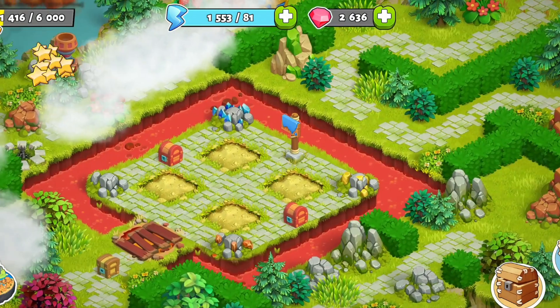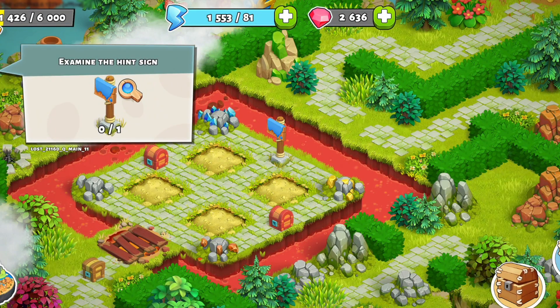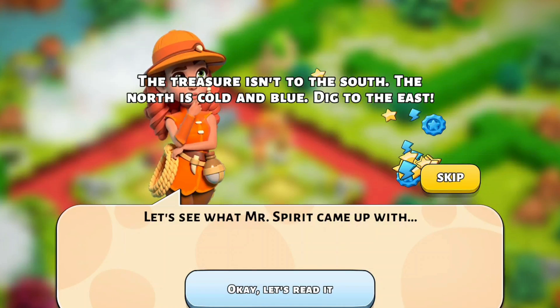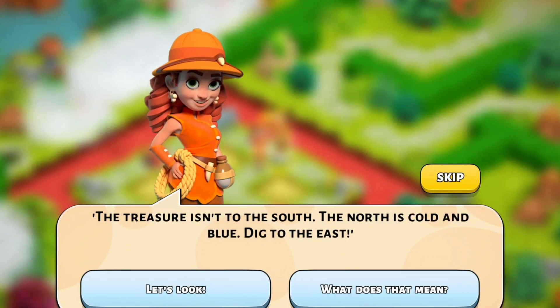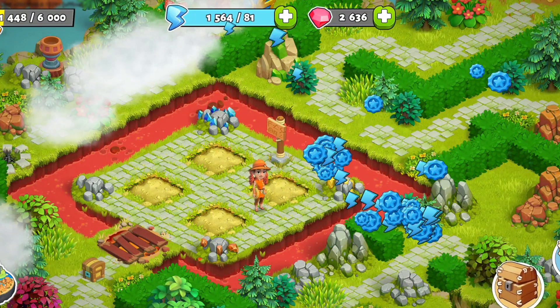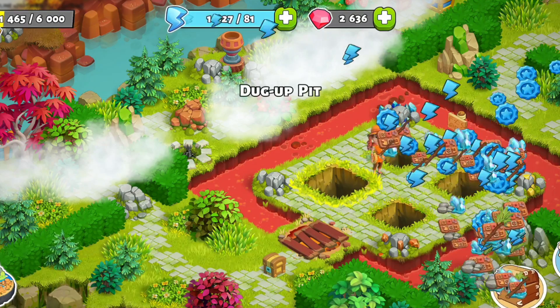This event even has a riddle. You'll be presented with 4 pits, a riddle, and the task of finding an item that will send the spirit back to its realm. The riddle goes: the treasure isn't to the south; the north is cold and blue — dig to the east. Have you already guessed which pit you'll dig up first? Here's a hint: start with the two pits on the right first. Once you find the item, the other three pits will have nothing in them.